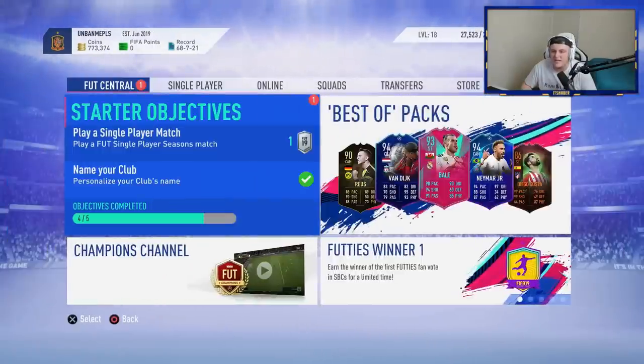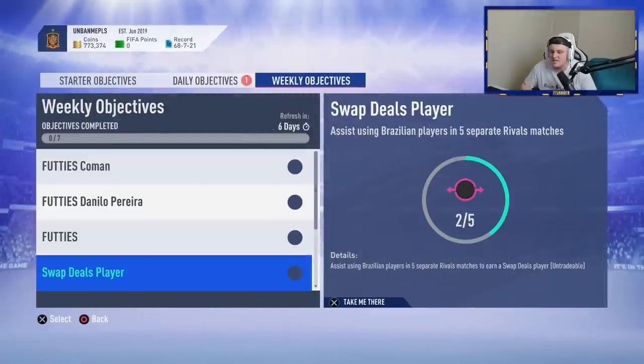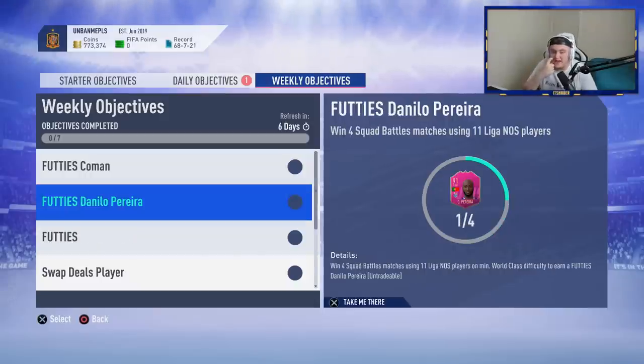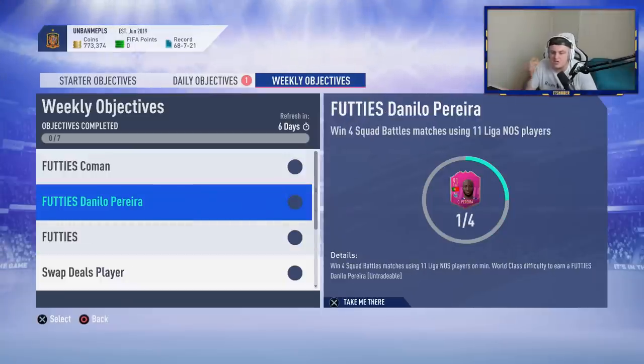Having Lozano and Promes on each side will make the Eredivisie assists super easy as well. It's only on Professional difficulty, so you shouldn't struggle. Realistically, you can get Danilo Pereira done in two or three days. If you're not great at Squad Battles, you just have to keep refreshing until you get a decent enough low-rated team or poor goalkeeper, which makes life a lot easier.